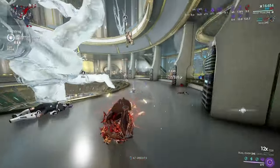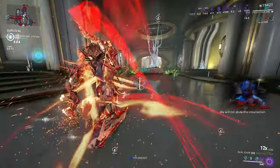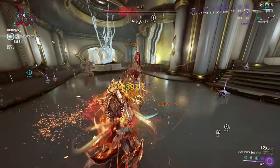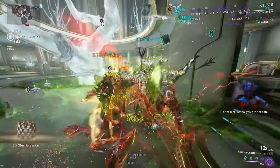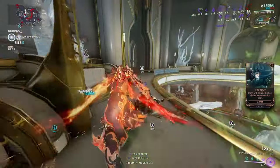Now let's show it against an Acolyte. I switched over to a survival mission to get one to spawn. Let's rip off his armor — and well, that was kind of expected. Acolytes aren't that tanky early on, but as you can see I didn't struggle at all. I bet I didn't even need to remove his armor, to be honest.